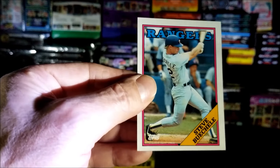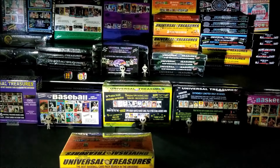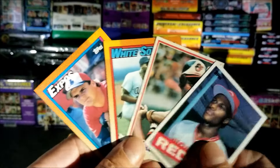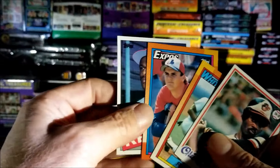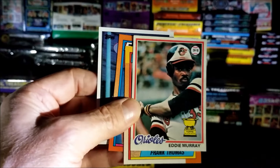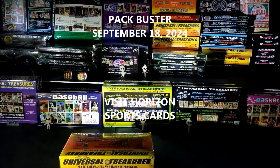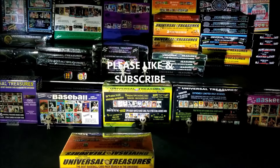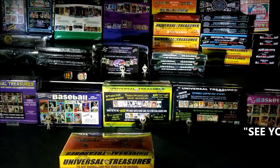We got Dale Murphy and the last card of this pack is Steve Buechele from 1988. Wow, I think that was pretty good considering just five packs. And these are the rookies: Eric Davis, Larry Walker, Frank Thomas, and Eddie Murray. Wow guys, tell me what you think of this product. I appreciate you watching — please like and subscribe and as always, see you later, see you soon, see you at midnight.